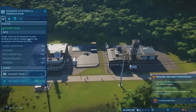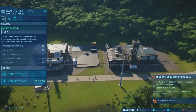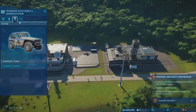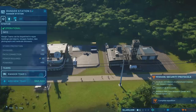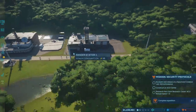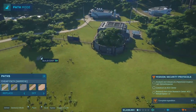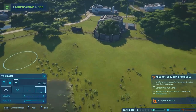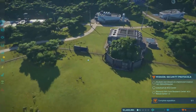At the ranger station, ranger teams can be dispatched to repair buildings and objects, resupply feeders, take photographs, and medicate dinosaurs. I don't have any feeders or anything like that. We can change the skin on their little buggies — that's pretty sweet. We can also give them reload speed and accuracy speed upgrades. There's going to be a fair bit of things we can do as far as landscaping goes. We can raise, lower terrain — all kinds of cool terraforming stuff.